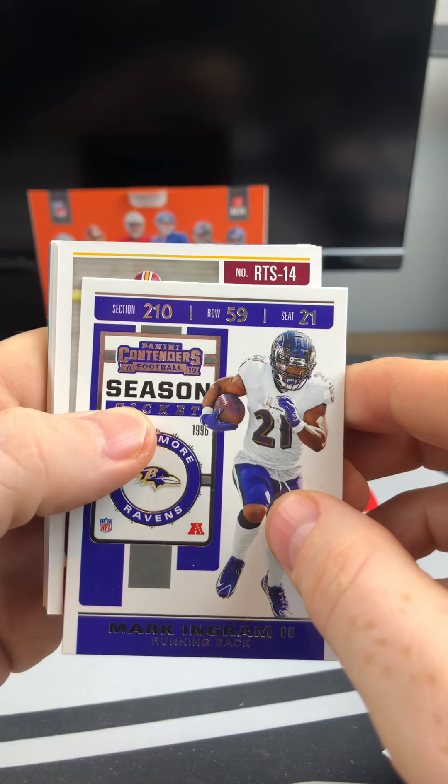Three more packs. All the hits should have been pulled out of this, but we'll just enjoy opening these up. Kenny Golladay, Marlon Mack, Dante Pettis, Cortland Sutton. Here is the Rookie of the Year Contenders — Riley Ridley — followed up by Aaron Rodgers, Andy Dalton, and a Jameis Winston.